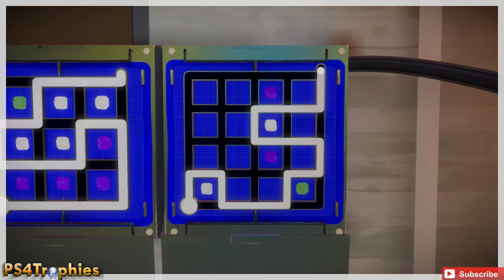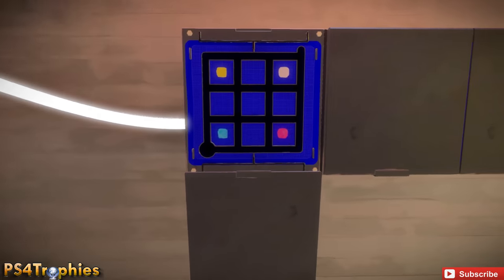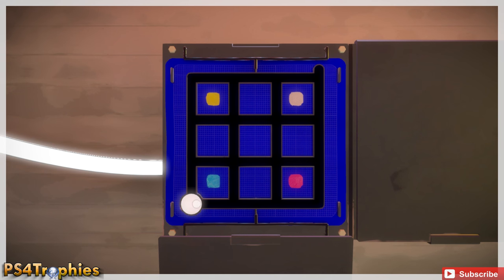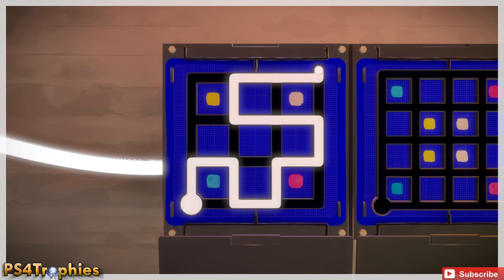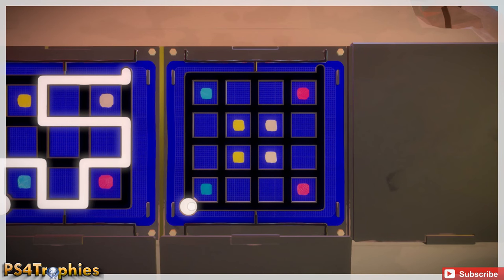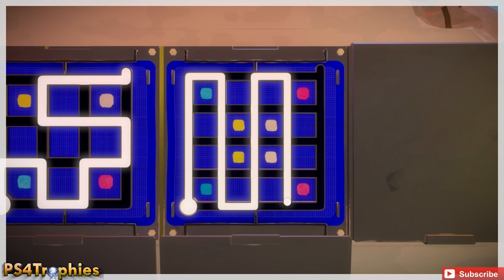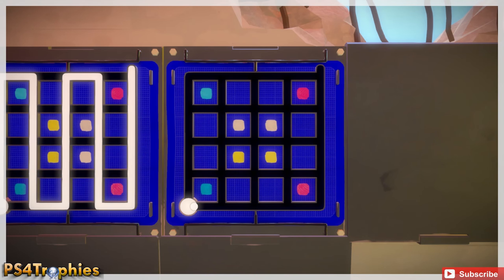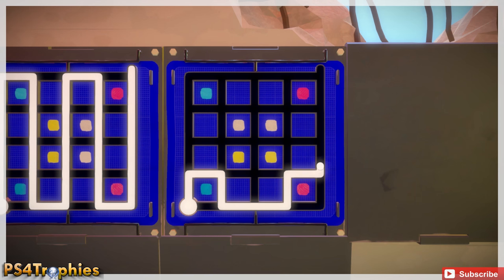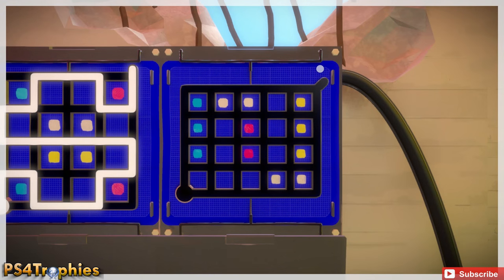This is going to get exponentially harder and we're going to introduce filters — I'll show you what I mean momentarily. We just need to take care of this next set of blocks. We've got four colors here, so I'm singling each one of them out. We're gonna go up for the blue, circle them, come down and circle off the yellow, then the off-white beige color, and finally the red or pink depending on your display settings. The corner ones are what will get you.